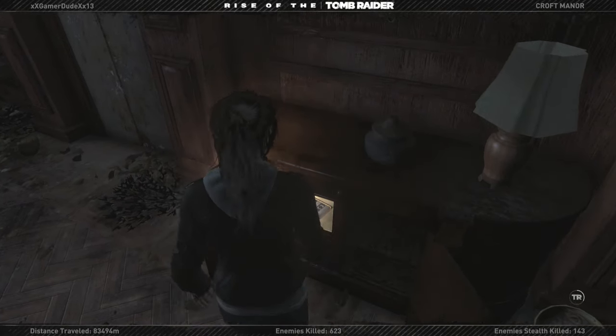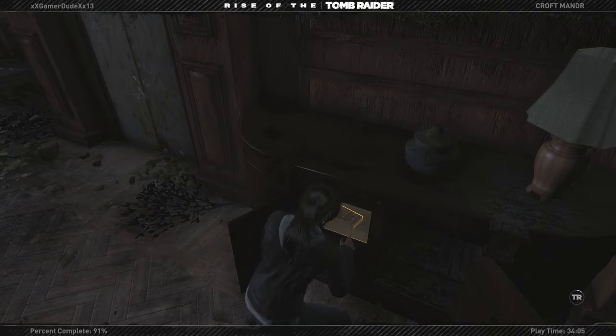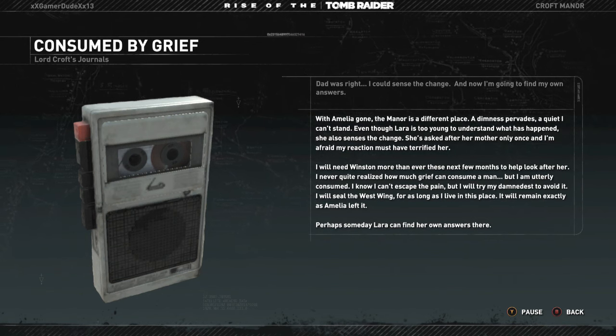Another recording. It reads: With Amelia gone, the manor is a different place. A dimness pervades — a quiet I can't stand. Even though Lara is too young to understand what has happened, she also senses the change. She's asked after her mother only once, and I'm afraid my reaction must have terrified her. I will need Winston more than ever these next few months to help look after her. I never quite realized how much grief can consume a man — I am utterly consumed. I know I can't escape the pain, but I will try my damnedest to avoid it. I will seal the West Wing for as long as I live in this place. It will remain exactly as Amelia left it. Perhaps someday Lara can find her own answers there.